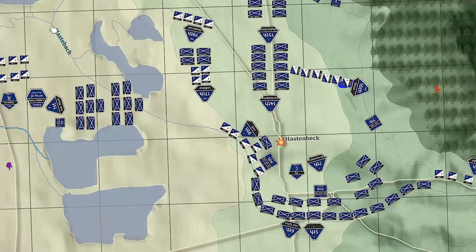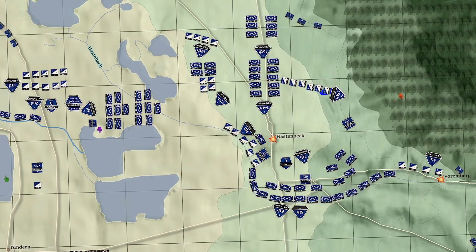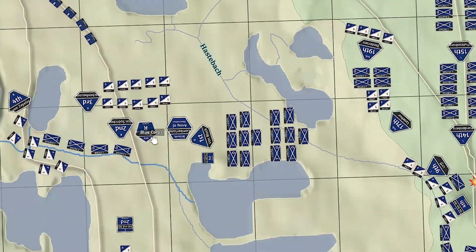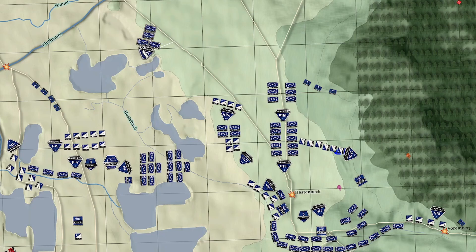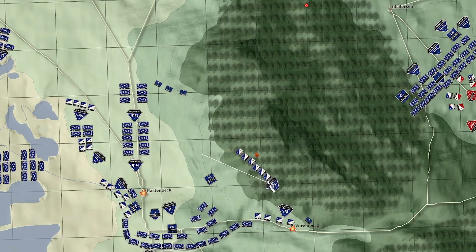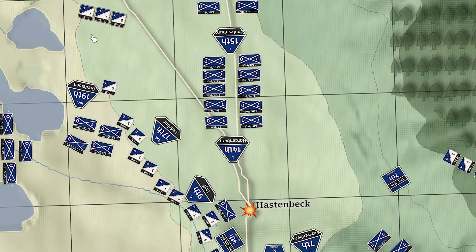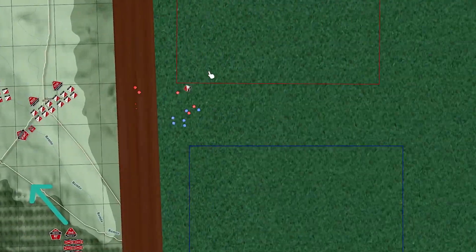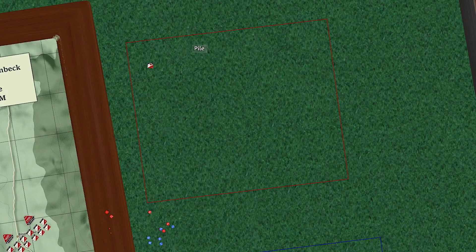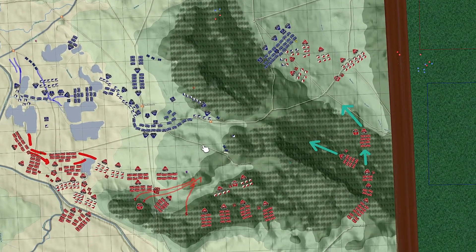It's commanded by the Duke of Cumberland and paid for by the British, which is the main reason I call it British. The CIC strategy for Cumberland in the game — as opposed to real life — was pretty risky. They have objectives that are above and beyond the operational objective. Those little battle markers, like the one over Hastenbeck on screen, indicate objective points. The British have to hold both Hastenbeck and Vorenberg, and all three bridge crossings.